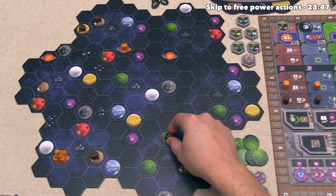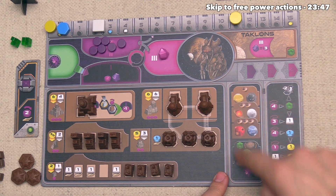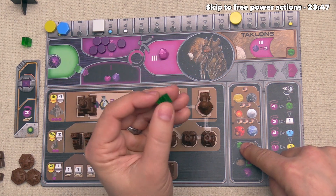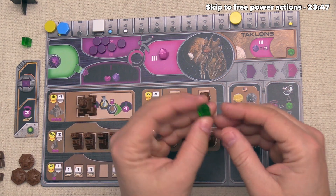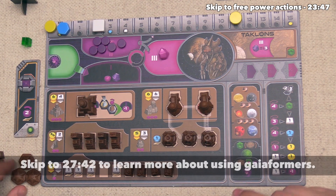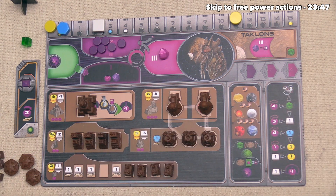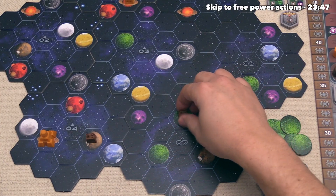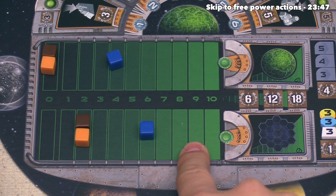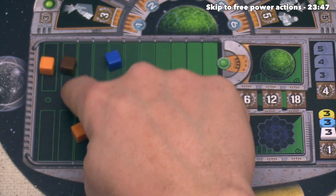Gaia planets are special — the terraforming area shows the green planet just costs one quantum information cube to terraform, and that applies to every single race. There is another way to do this with Gaia formers, which involves upgrading the Gaia project track, but nobody has done that yet. We spend the cube to terraform the Gaia planet. We now have a building in a new sector and on a Gaia planet, so we increase the sector track to three and the Gaia planet track to one.